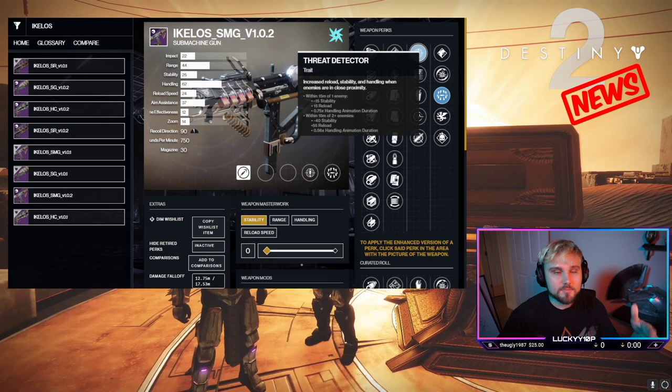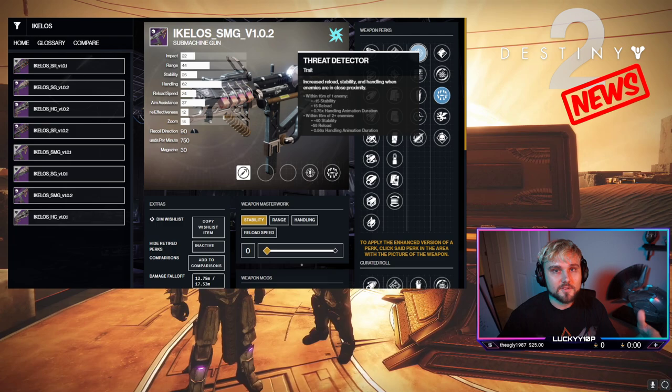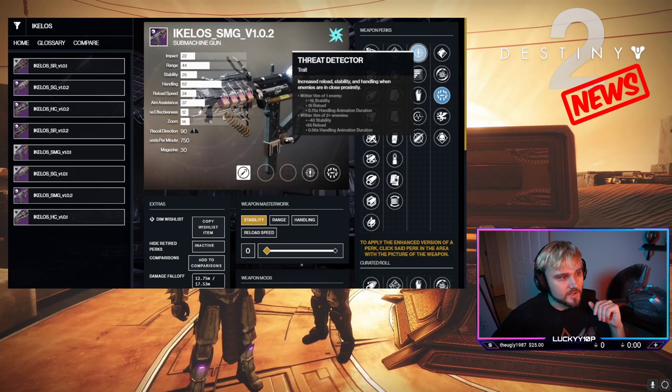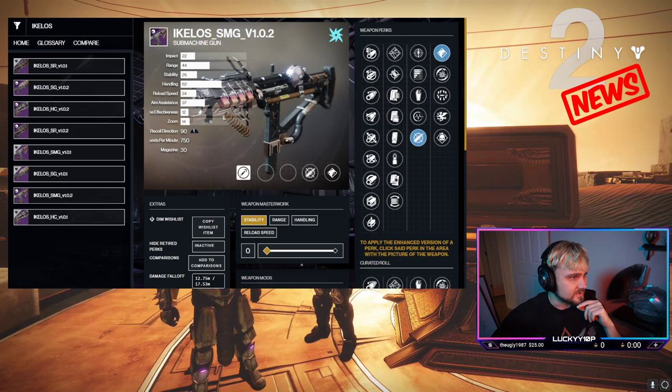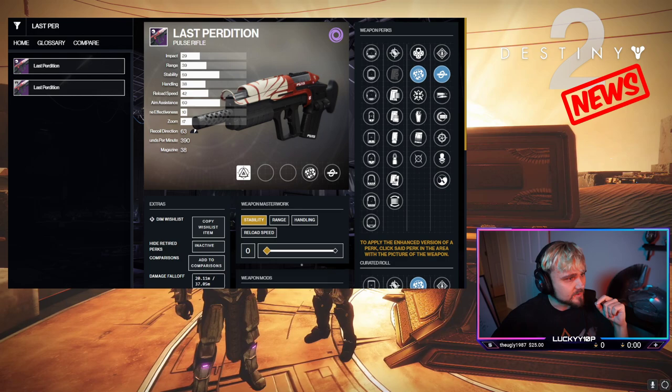Next is the Ikelos SMG. With Arc 3.0 right around the corner, this thing could be a beast — like the Recluse or Funnel Web of arc. We've got the Calus Mini-Tool with incandescent for Solar 3.0, and next season with Arc 3.0 there may be a new arc SMG, but if not, this might be the one everyone's using. Threat detector and surrounded is one of the better PvE rolls. In PvP, tap the trigger and dynamic sway is an absolute beast. One of my favorite SMGs in the Crucible.